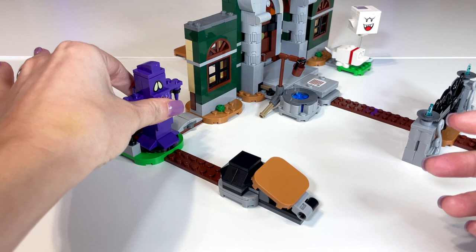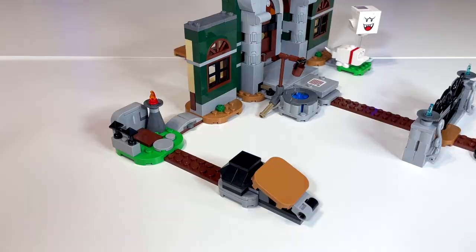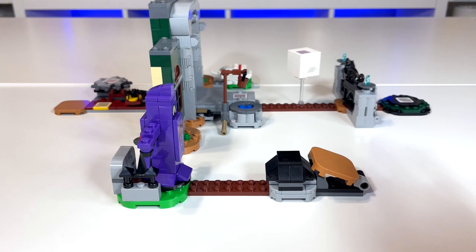Looking over to the side, when we get Bogmire out of the way — we'll check out the characters later — we see this little graveyard scene. I really like the use of these black spiky pieces; it makes it look very spooky. But then something kind of frustrating about this graveyard scene is the black shell.